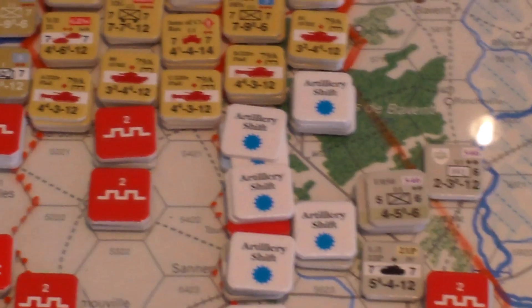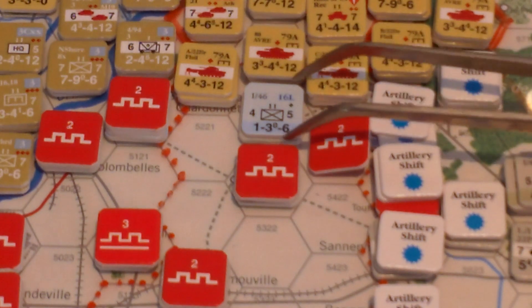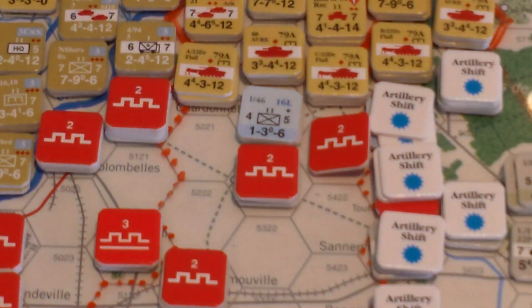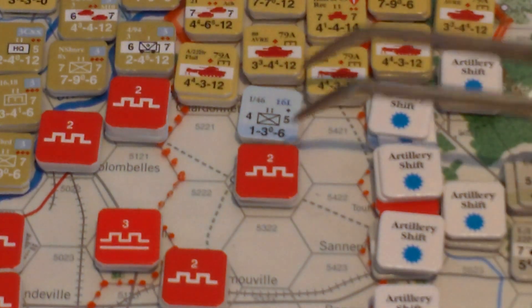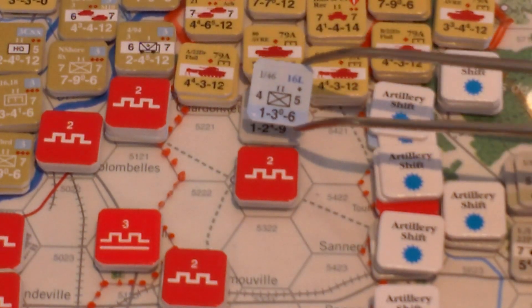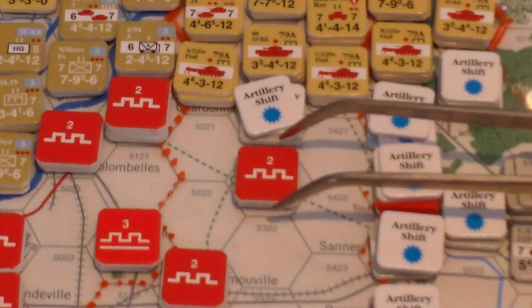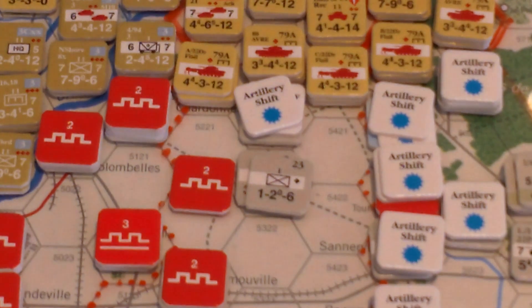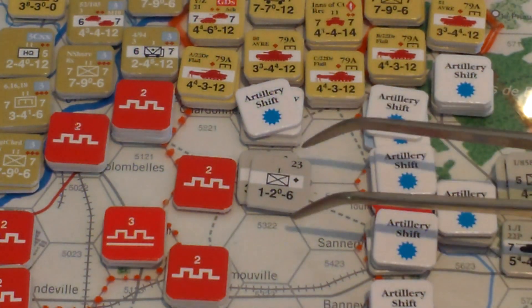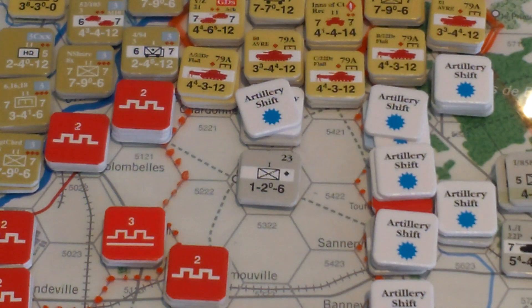Going back to the top of the column. This guy is one step, two steps in a field work — minus two. Seven is a five: two step losses. I'll leave the anti-tank just for fun to see what happens when the inevitable assault comes. Two artillery shifts. Next: field work, two or less steps — minus two. One step loss. I'll take the field work. Two shifts.